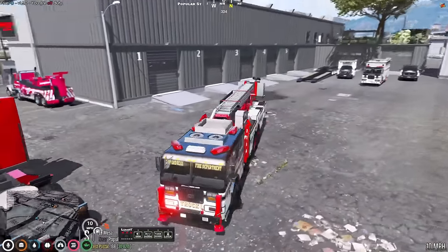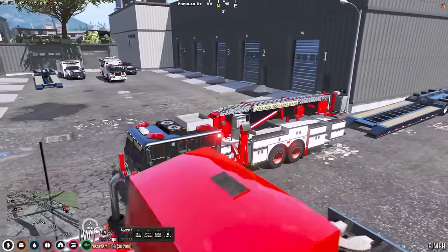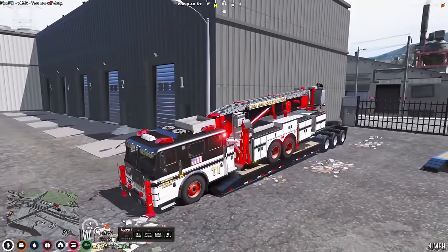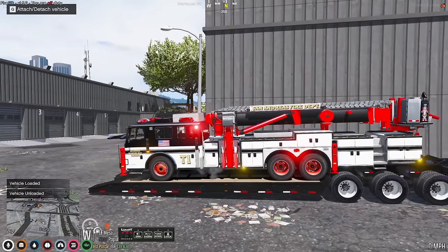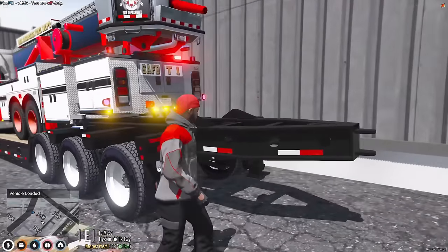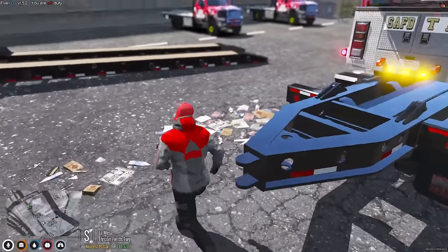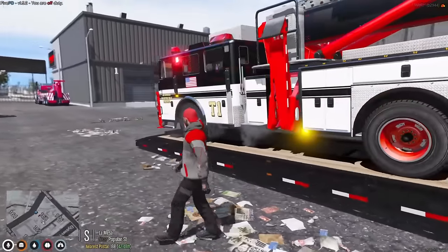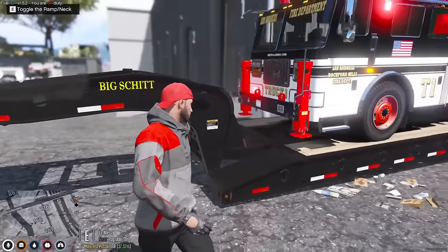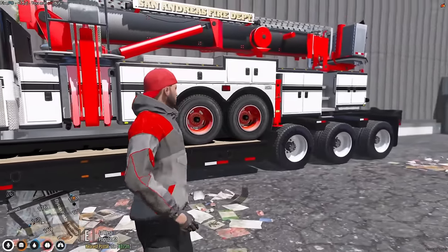To get the tower ladder to work I'm going to have to back it in rather than drive it forward. This truck is longer than the trailer, but it should be able to get up onto the back part. We got the first truck on — I feel like we have a little bit of space, but nothing's going to fit there so it doesn't matter. Tower Ladder One is now chained down and ready to go.